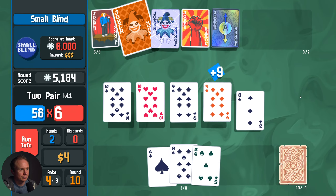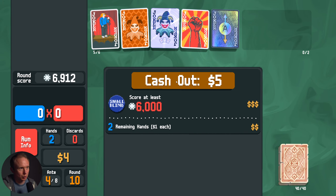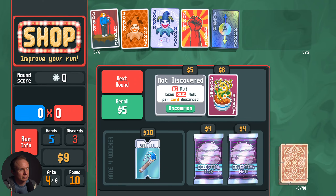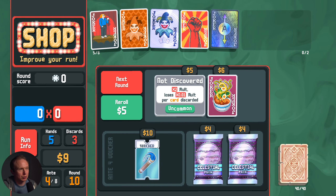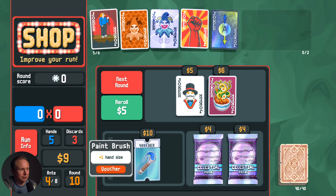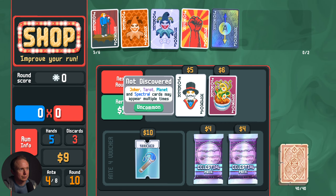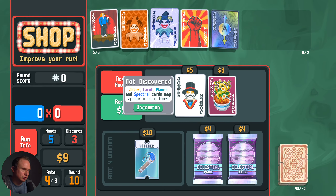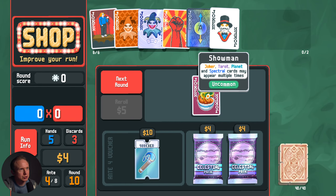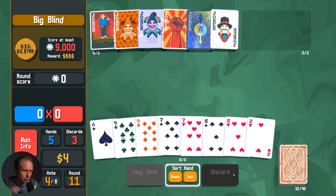I can see how Raised Fist could work. We'd like it if we had some smaller cards. 2x molt loses 0.1 molt per card discarded — don't really like that. Joker, tarot, planet, and spectral cards may appear multiple times. I'm not sure what the Showman is doing, but we'll try it out nonetheless.